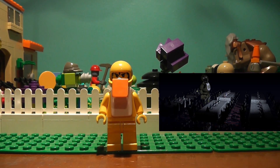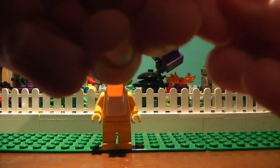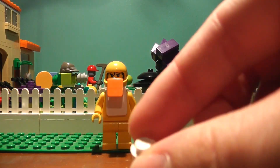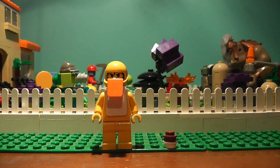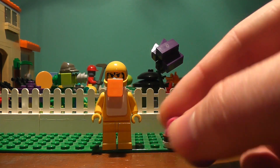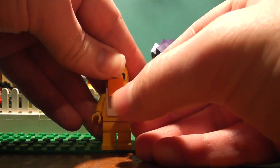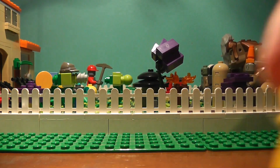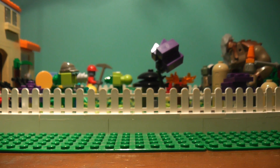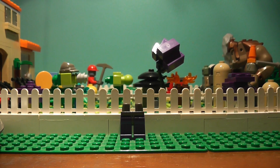Now for the cupcake, you're just going to want to use a white stud, then get a brown stud, and then get one of these pink flower thingies. Put it in his right hand — I always get that mixed up, right or left — and there's a cupcake. On to the next one.